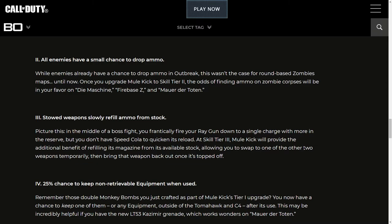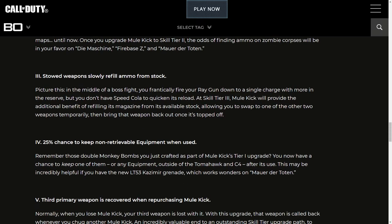Tier 2 — All enemies have a small chance to drop ammo. While enemies already have a chance to drop ammo in Outbreak, this was not the case for round-based zombie maps until now. Once you upgrade Mule Kick to skill tier 2, the odds of finding ammo on zombie corpses will be in your favor on Firebase Z and Mauer der Toten. Upgrade number 3 — Stowed weapons slowly refill ammo from stock. In the middle of a boss fight, at skill tier 3, Mule Kick will refill a stowed weapon's magazine from its available stock, allowing you to swap to another weapon temporarily and then bring that weapon back at full magazine.